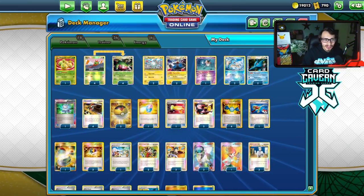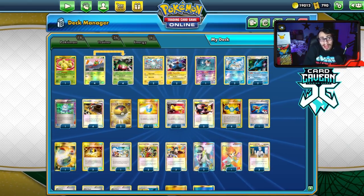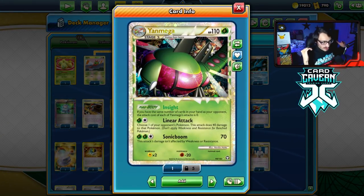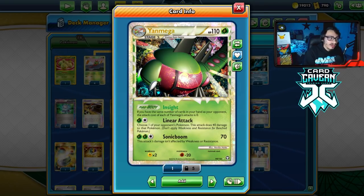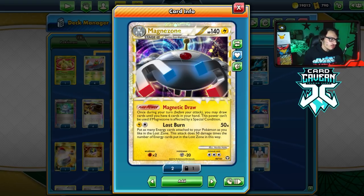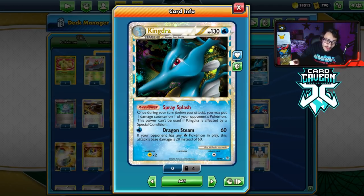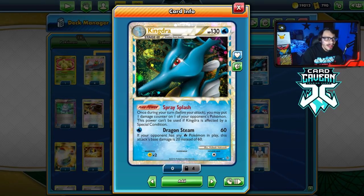Starting with Yanmega/Magnezone/Kingdra — this was one of the most popular decks from way back in the day. Yanmega Prime's big niche is it can attack for zero energy with its Poke-Body if you have the same number of cards in hand as your opponent. It has two attacks: Linear Attack doing 40 damage to one of your opponent's Pokemon, and Sonic Boom which does 70 damage unaffected by weakness or resistance. Magnezone uses Magnetic Draw to draw up to six cards, and Lost Burn as a big one-hit KO option.